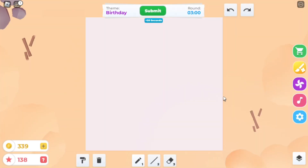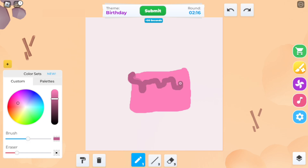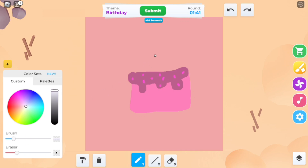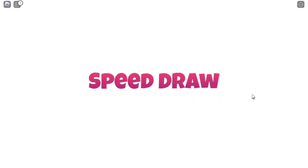For the next round, the theme is Birthday! I will be drawing a pink birthday cake. Let's see if I can pull this off. Let's add a little bit of sprinkles, and of course a candle — it wouldn't be a birthday without a candle, right? Let's add some finishing touches and we are done! And time's up — let's see if we can win this round.